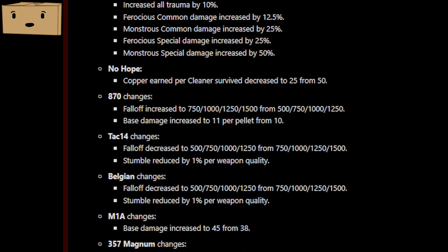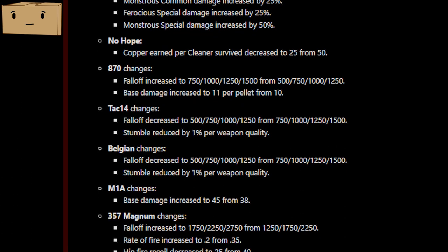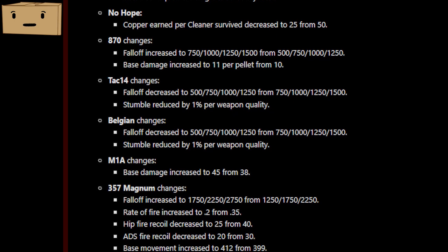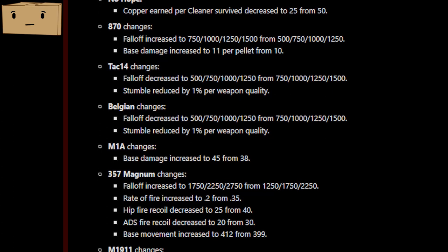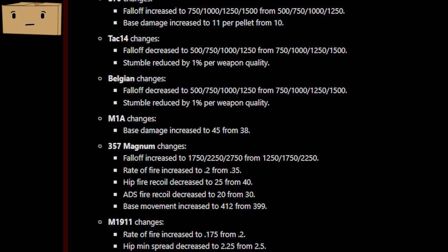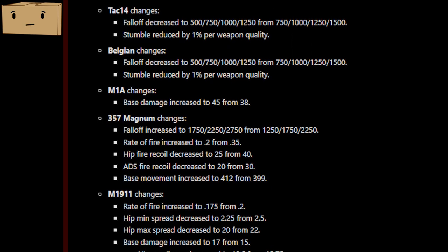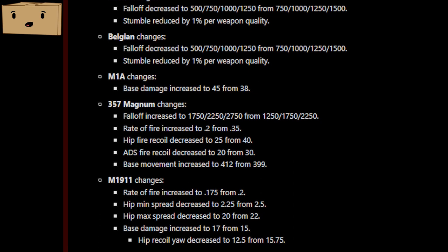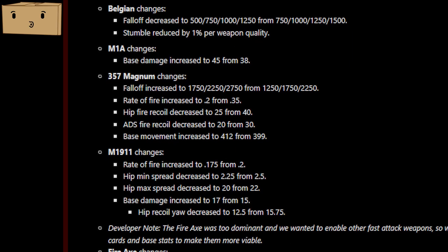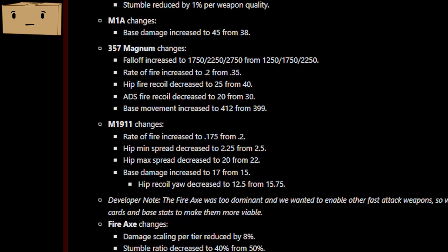Now let's get into the changes to guns. Overall, the 870 shotgun has received a buff — it will do more damage at distance and the base damage has increased to 11 per pellet from 10. The TAC-14 and the Belgian both received a nerf, reducing their stumble by 1% and decreasing their damage at distances. The M1A got a buff — its base damage is now 45 instead of 38. The Magnum received a bunch of buffs: more damage at distance, increased rate of fire, decreased hip fire control, decreased ADS fire recoil, and increased base movement speed. The M1911 also got a buff, increasing its damage, rate of fire, and spread.